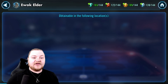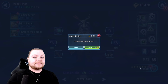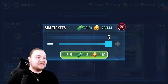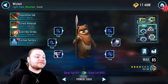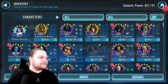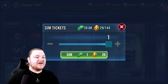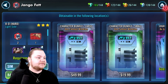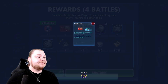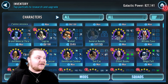We could also probably promote Ewok Elder right here real quick. Only two more Ewoks to go to seven stars, and then we'll have to gear him a little bit. We're farming here — not for Jango, but for Houndstooth. Any Jango shards we do get will go towards Shard Shop. Very, very valuable node there.